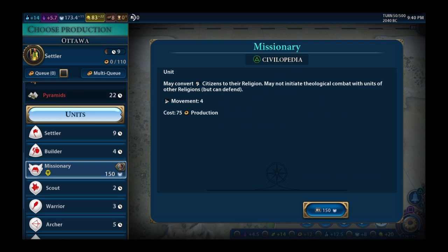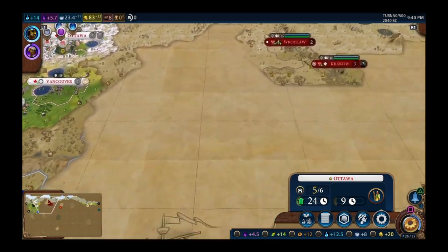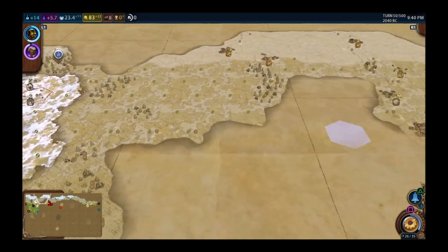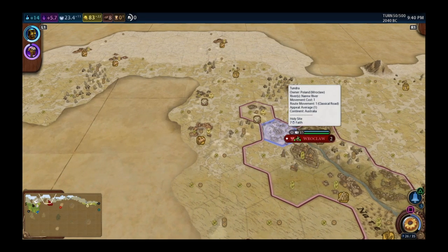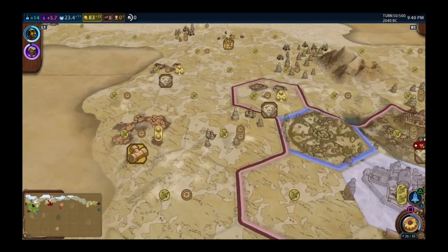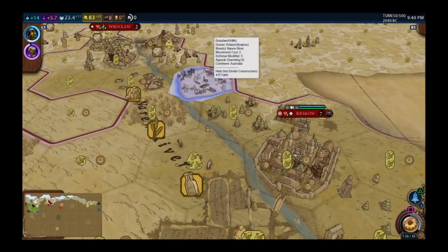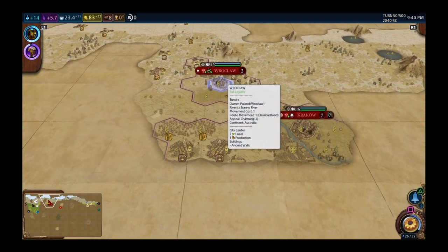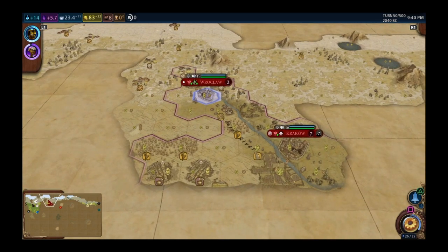I need faith to convert my own cities first. Checking Poland's holy sites — there's one there, one there, can't spot the third one. She only has 2 pop, so I could kill her religion if I get there quickly enough before she makes missionaries. Vancouver going monument first — 15 turns.